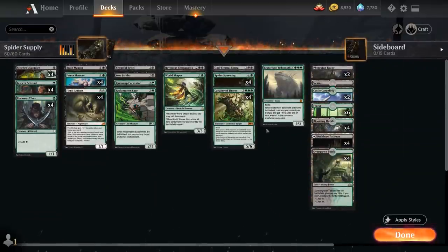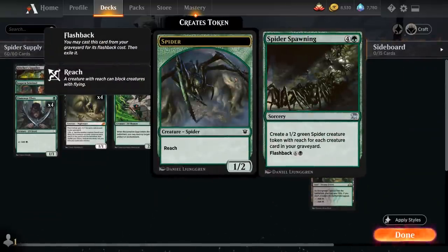The deck is built around Spider Spawning from the latest Anthology expansion — a 5-mana sorcery creating a 1/2 green spider creature token with reach for each creature card in our graveyard. It also has flashback for 6 in black, so we can cast it out of the graveyard and exile it afterwards. Spider Spawning rewards us for filling the graveyard, powering it up and enabling the flashback half if we don't draw it naturally.